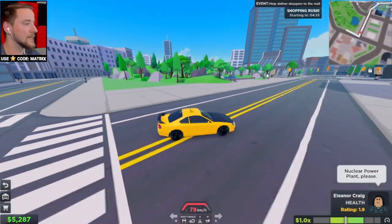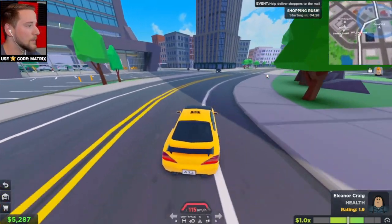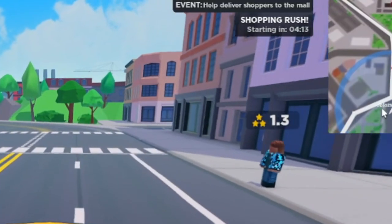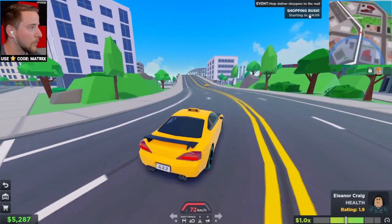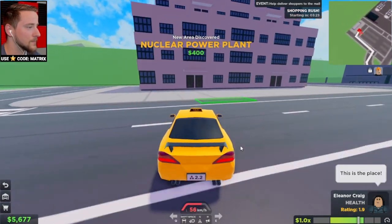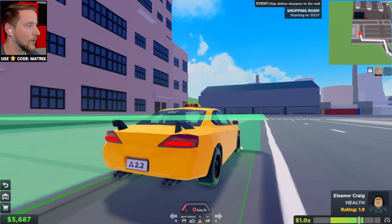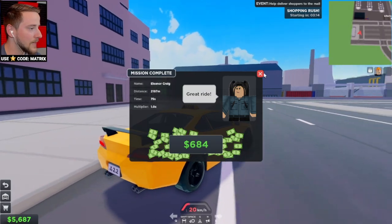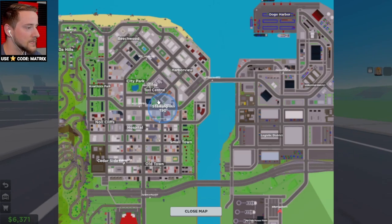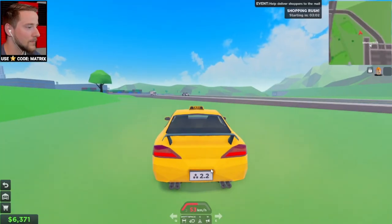There's an event going on here — help deliver shoppers to the mall. So people here are going to want to go to the mall and we'll probably get more money. This was a pretty long drive so we should get a good amount of money. We also just got $400 for visiting the nuclear power plant — holy crud, that's cool! And look at this map, guys — you can see there's an event starting. It's honestly an enormous-sized map with mountains, downtown, and an industrial area.